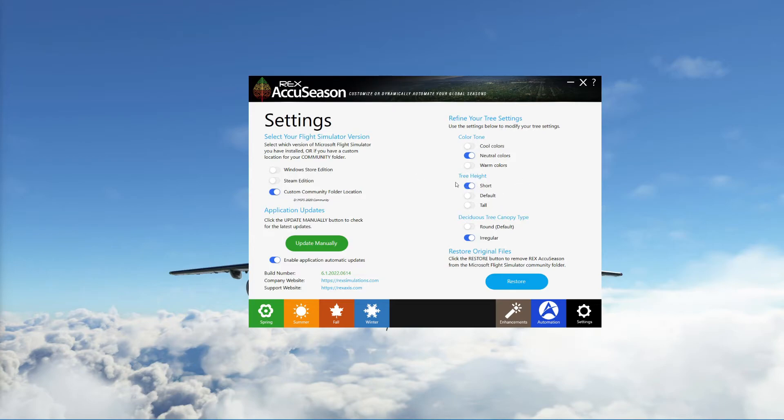You can change the color tone like we've seen on the website — I always have it set to neutral. The tree height — I like it shorter, but you can have it tall or default. You can have the canopy, when you're flying over a large forest or woodland area, set to default which is rounded, or irregular so it's different heights. And you can just restore it back to the original default trees in the flight sim very easily just by pressing restore. That's it — pretty easy and pretty straightforward, there's nothing difficult about it.